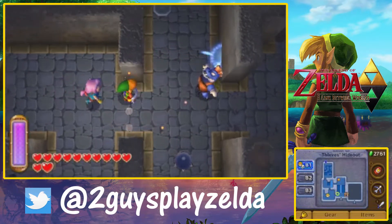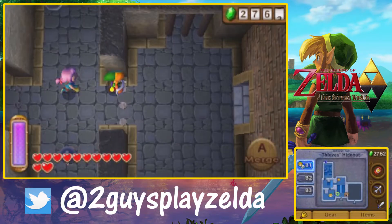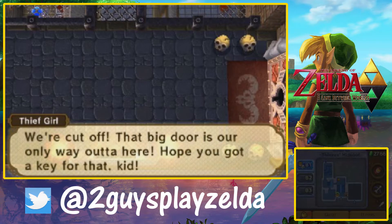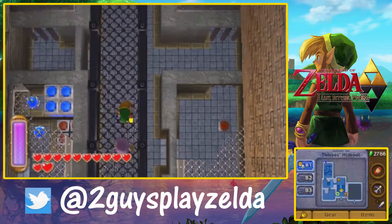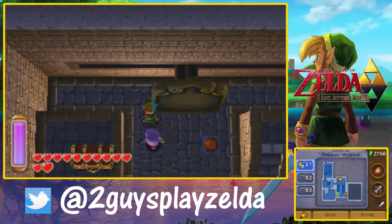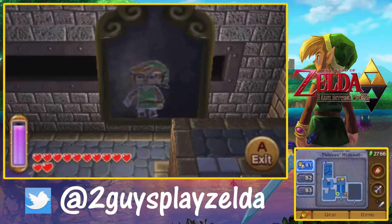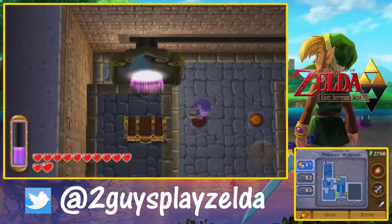I feel like this dungeon emphasizes combat more than puzzles. The entire second half, once we rescue thief girl, we're basically backtracking — and we've complained about backtracking in a lot of dungeons. But I actually liked it in this one because it felt like you still had a mission: you're trying to get her out, so the backtracking wasn't as bad.